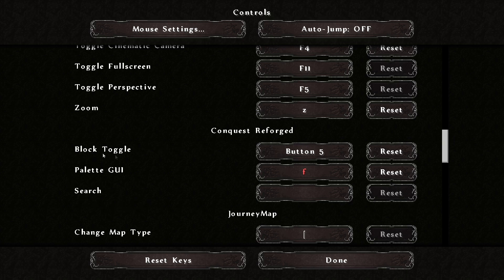Here you can set keybinds that are related to the Conquest Reforged mod. So you have block toggle, pallet GUI, and search. The main two we want to focus on today are block toggle and pallet GUI. I've set my block toggle to button 5, which is a side button on my mouse, and pallet GUI is set to the F key. You can set these to whatever you want.